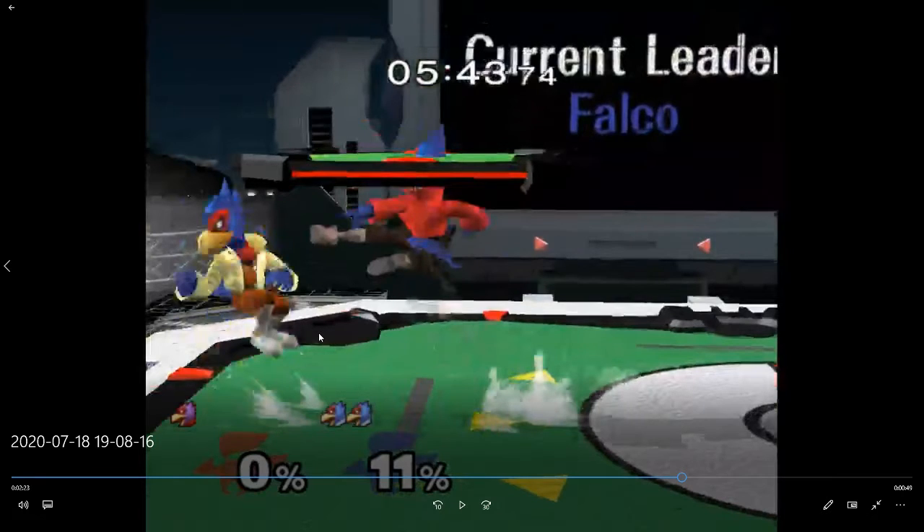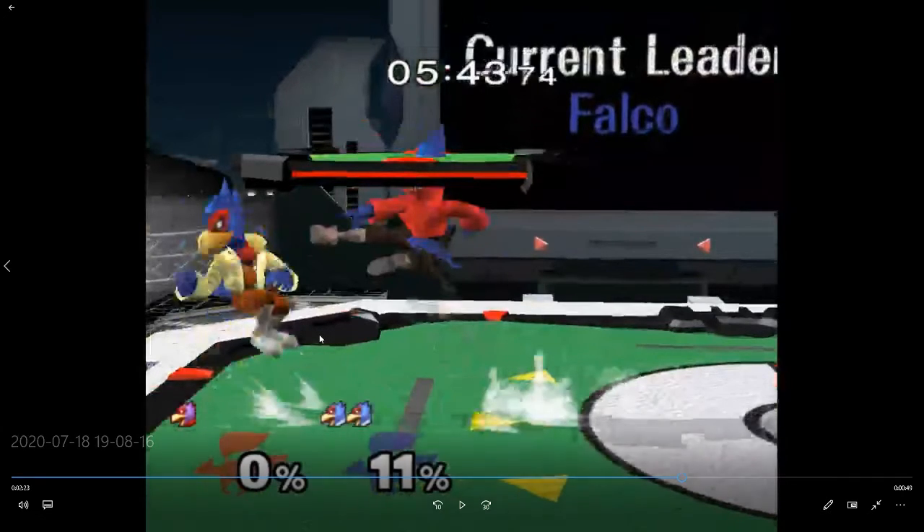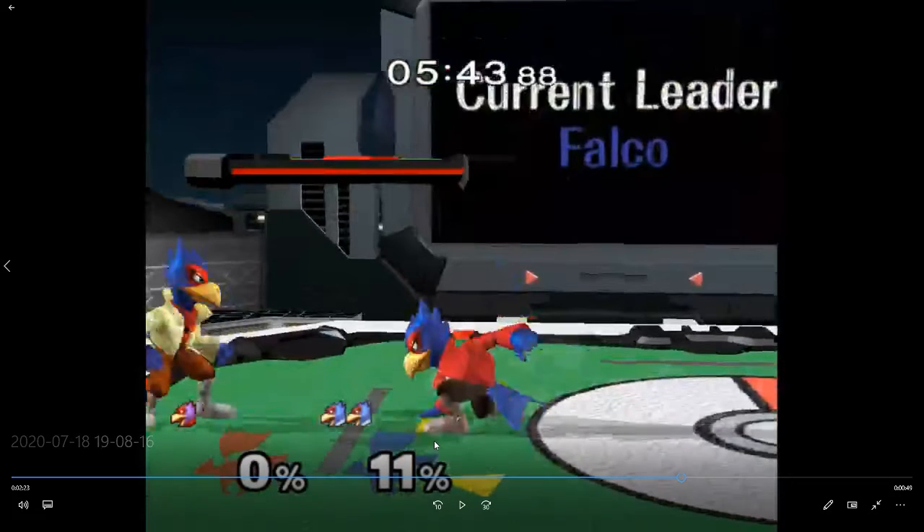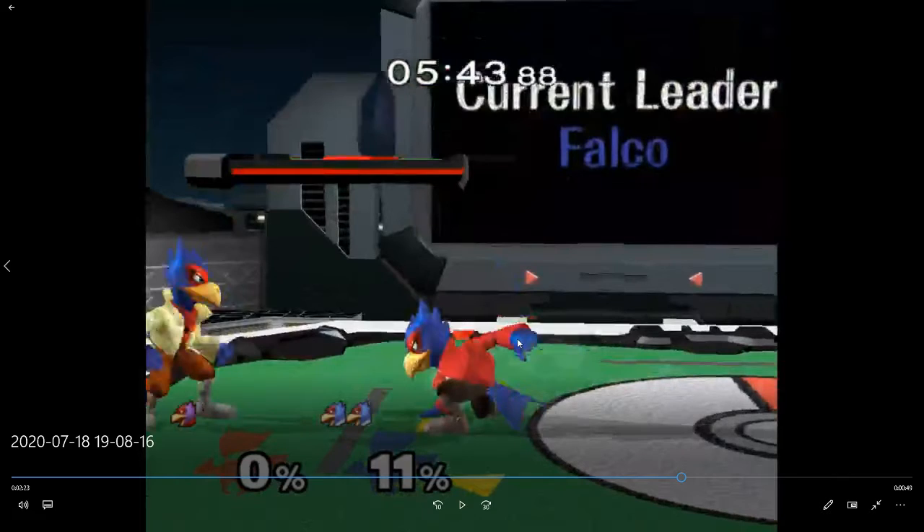He tried the down air instead. He sort of has the tempo here. I don't think that down air is good when he has the tempo like this — he's controlling the pace. Your down air there is like a get-off-me move but he's already started his jump, so your move is going to come out too late. Maybe another option is at this point just hold down — you know he's been nairing a lot so just hold down and get ready to counter him.